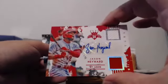Edwards bronze. Polanco. And another hit for the Cardinals — what the heck? Jason Heyward dual relic auto. Two hits for the Cards! Cheesies, hell yeah. Trout variation. Lubrock.